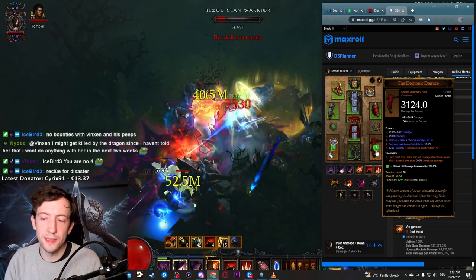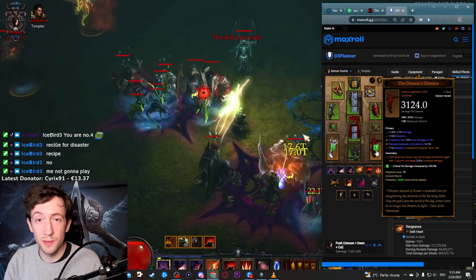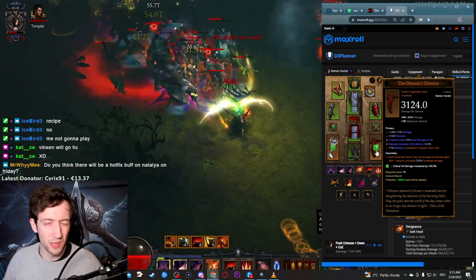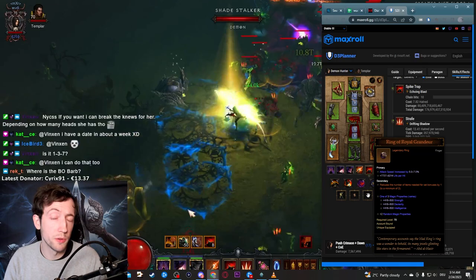Demon's Demise gives you an extra Spike Trap explosion after they were hit — just another instance of damage that deals the same damage as the original Spike Trap. There's a delay: first you have those 10 Spike Traps going off in a chain reaction, and then you have those 10 Demon's Demise explosions going off in a chain reaction again. So it deals damage in many small hits over time as you do your chain reactions.